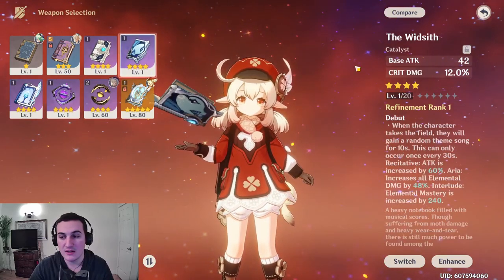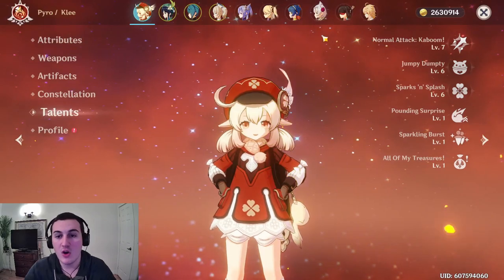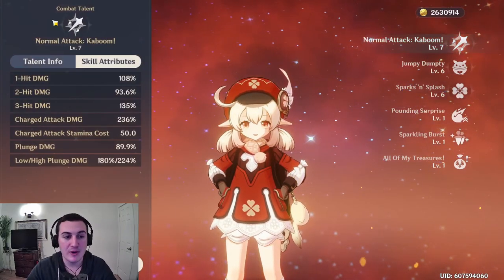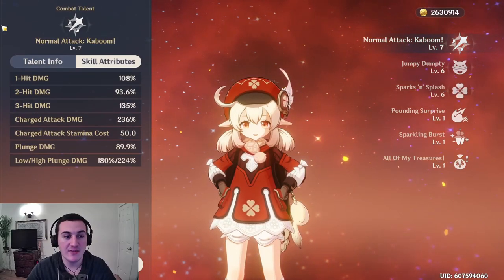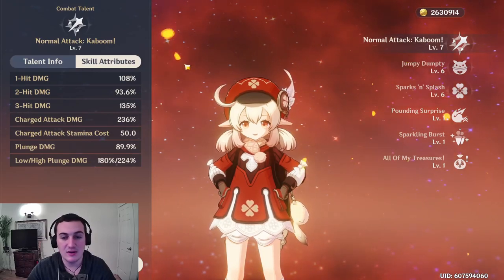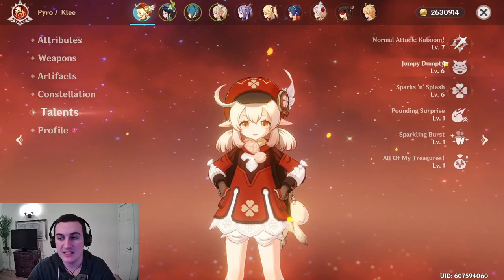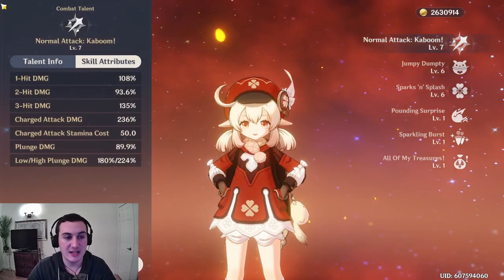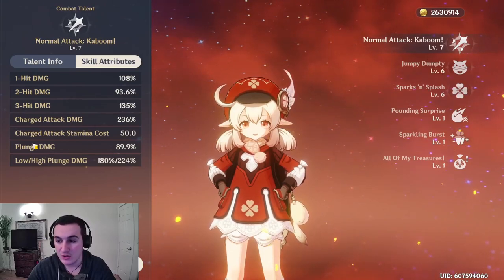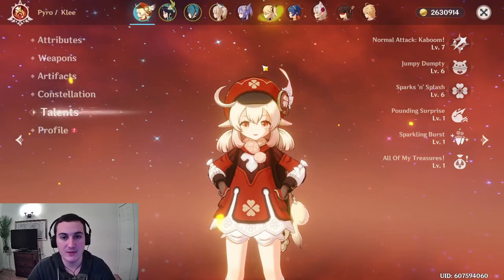When figuring out what talents to level up, I'm prioritizing my level 7 normal attack combat talent first, because I tend to use Klee as a DPS, and DPS characters do a bunch of auto attacks. I would recommend prioritizing your normal attack talent first.